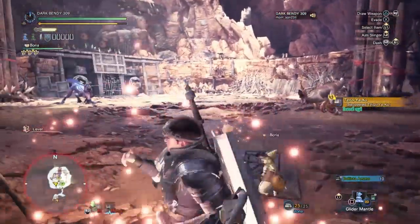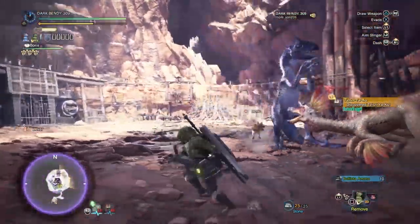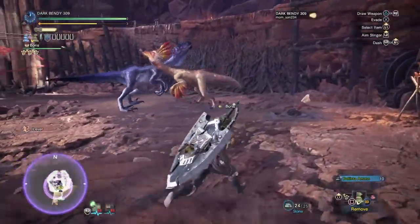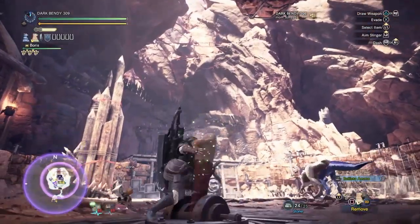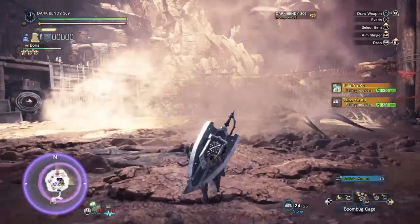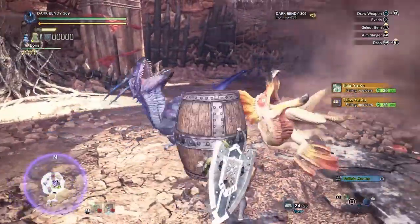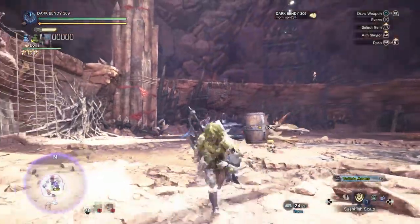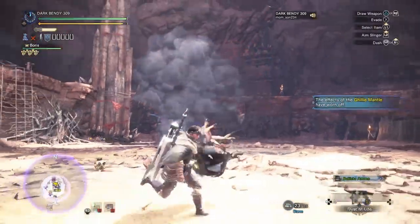It's too late — I've got to put on my ghillie mantle. Make sure, if you want to use the boulder trap, you can put on your ghillie mantle. Now make sure you do it quickly. And if you want to add barrel bombs — I have mega barrel bombs — make sure to place them at the monster's weak point. As you can see, I only have one.